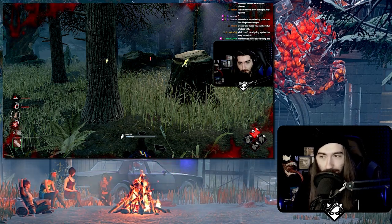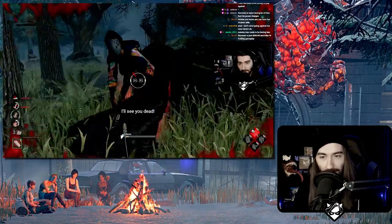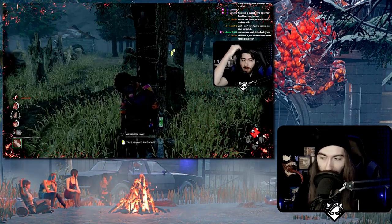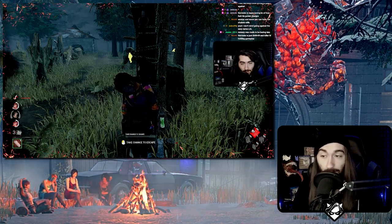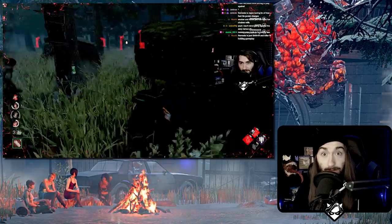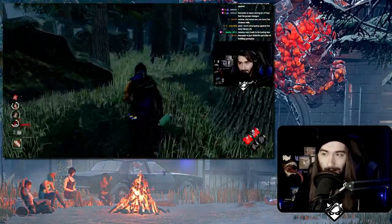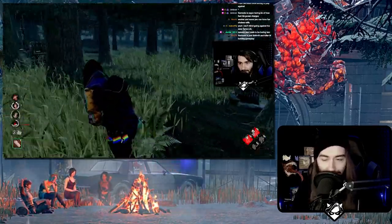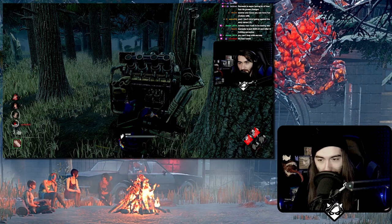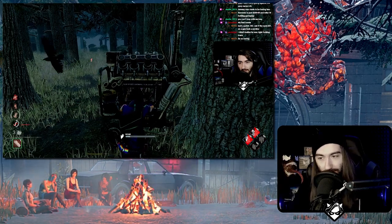Now the bigger gripe is the survivor side, because it is probably the weakest survivor map in the game. A lot of people kind of step over that because most maps in the game — Garden of Joy, Fractured Cow Shed, Haddonfield, Ormond — most maps are extremely survivor-sided. So people say, 'You have to deal with one bad map for your role, whatever.' But I think outliers, especially in a game this chaotic, are good to curb. Those strong maps need to be weakened, but Shelter Woods also needs to be brought up a little bit.